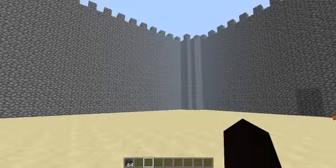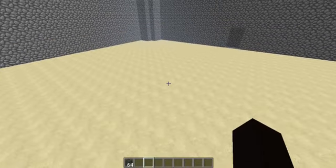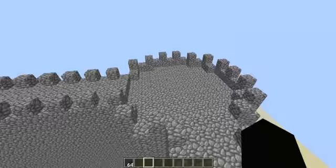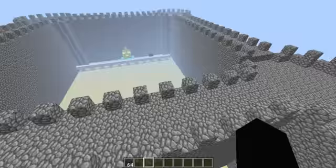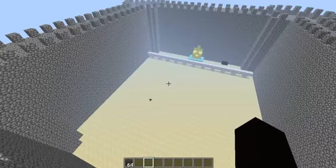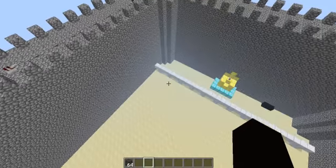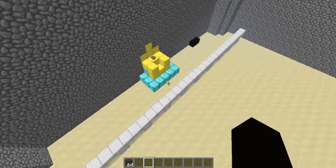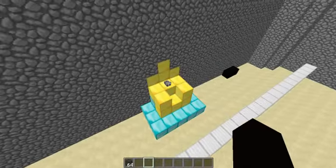Hey guys, the Emerald King here, and today I'll be showing you my arena download. This is my arena, so first you spawn there — that's right here — then the mission is to sit here and click this lever.